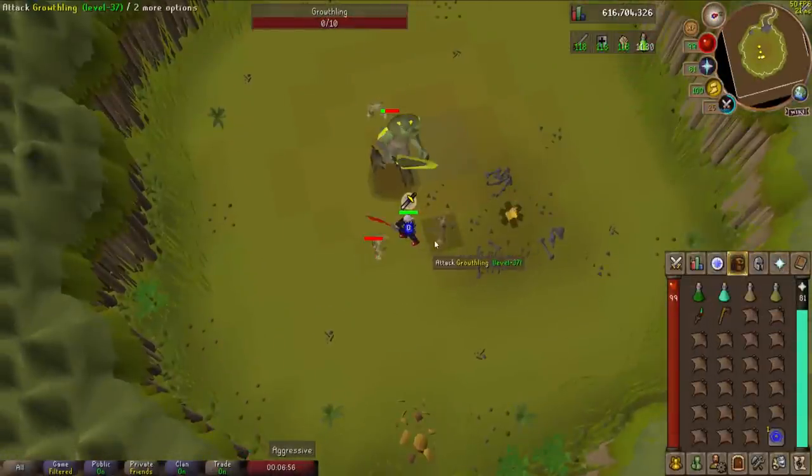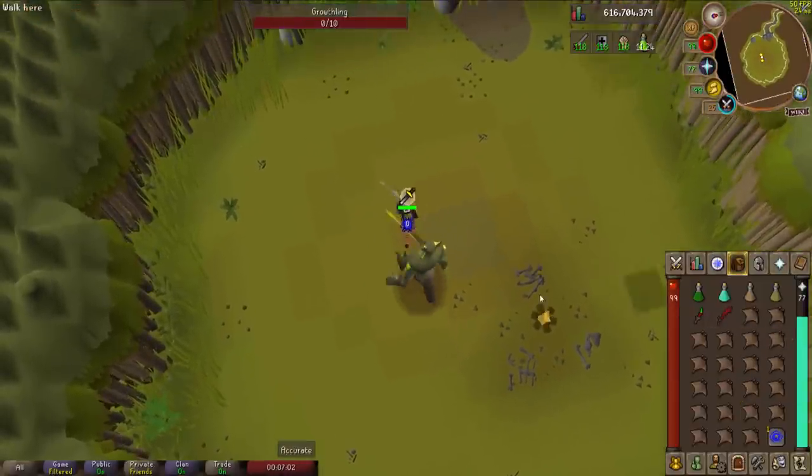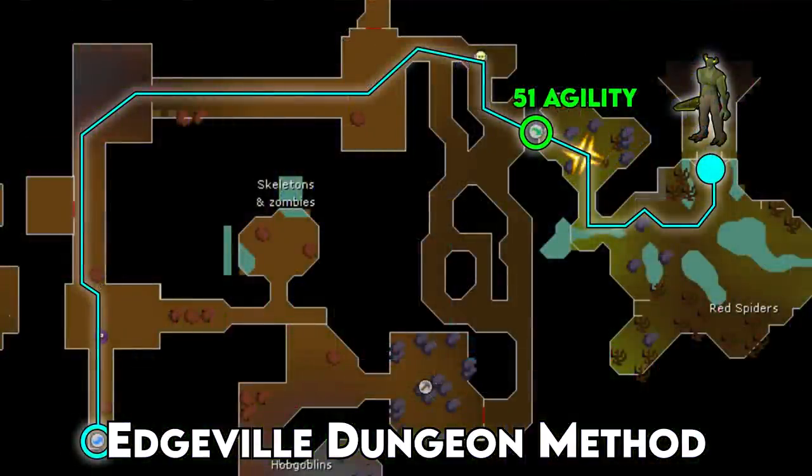Bryophyta's lair is in the Varrock sewers, near the moss giant spawns. There are two ways to get there. The first is pay-to-play only and involves an agility shortcut: head to Edgeville, go down to the dungeon entrance south of the bank, follow the path to Vannaka the slayer master, and use the pipe in the wall, which requires level 51 agility or a summer pie boost at 46. Then head east and north to reach the lair.